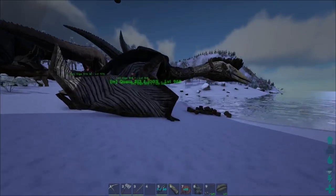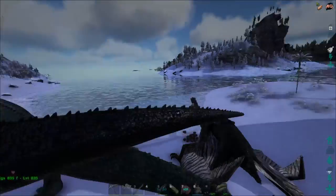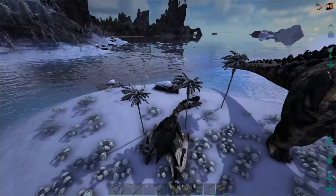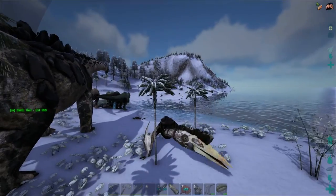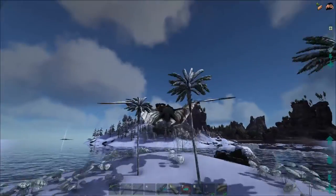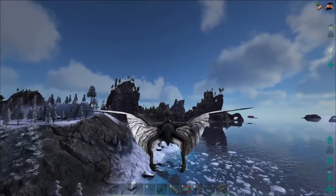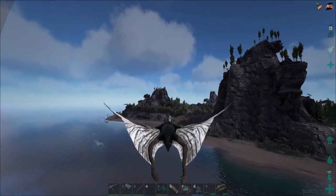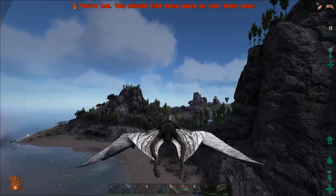It's a surprise, so see you in a minute. Oh, actually, I forgot to mention — I bred up this Quetzal. It's 100% imprinted, and I leveled a little bit of speed on him. So it's just a tiny bit quick. Alright, now enjoy the clip of the Megapithecus fight.